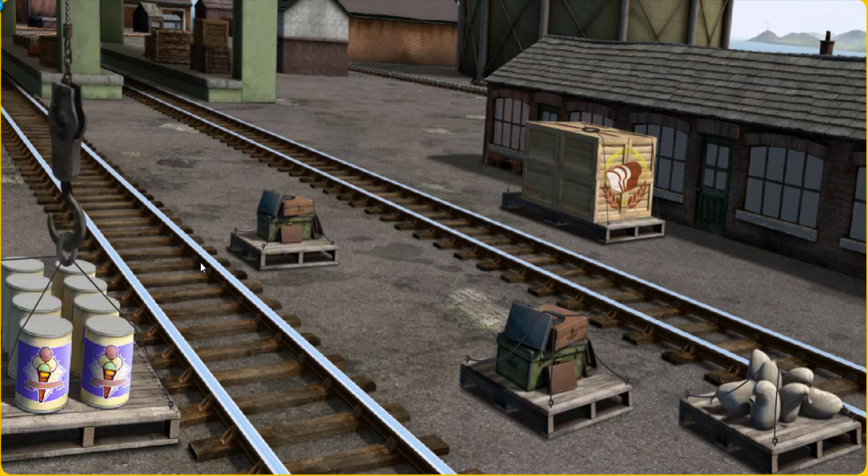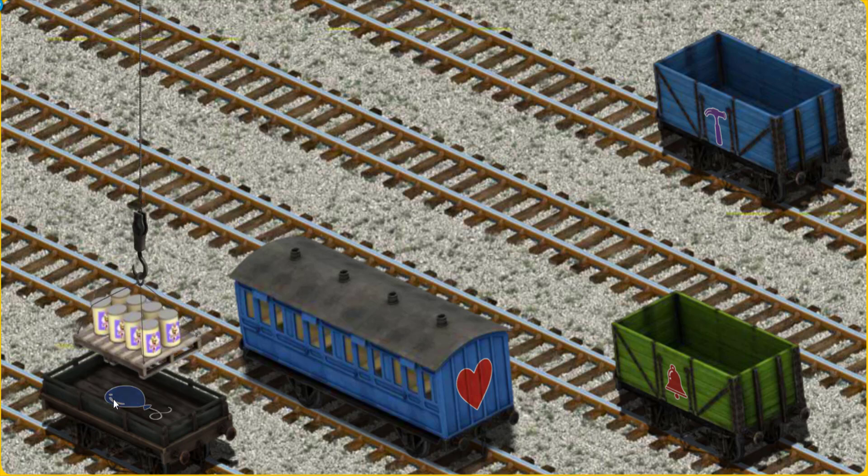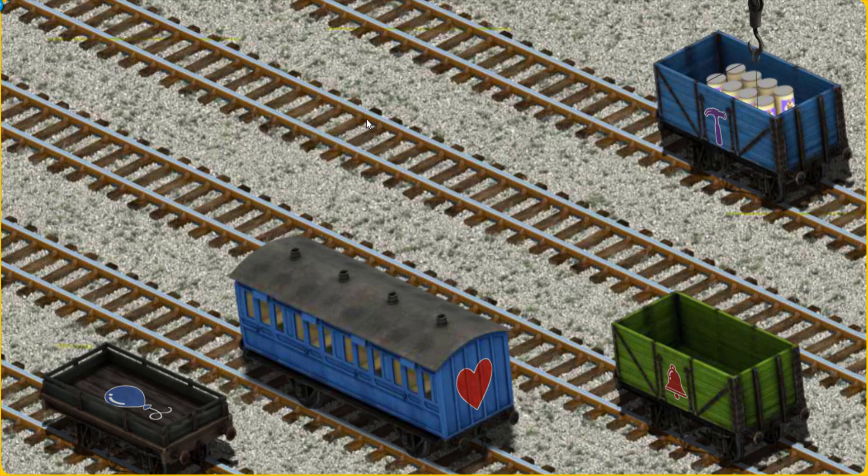Let's lift and load. Now the cargo must be loaded. Help Cranky find the blue cargo car with the picture of a hammer. Hold on, that's not what we're looking for. That's it!